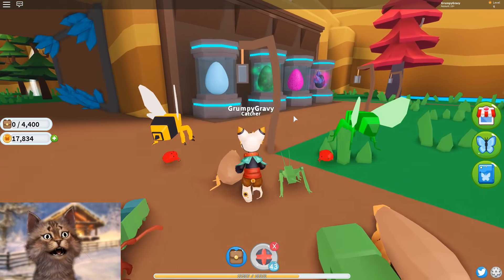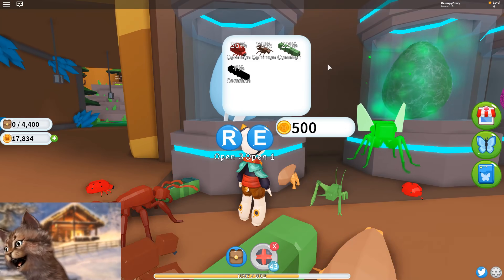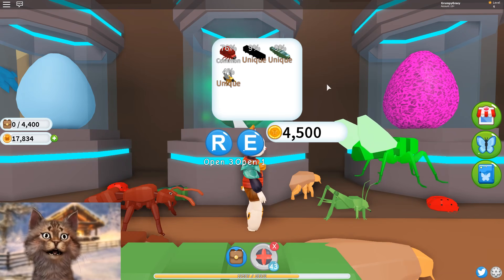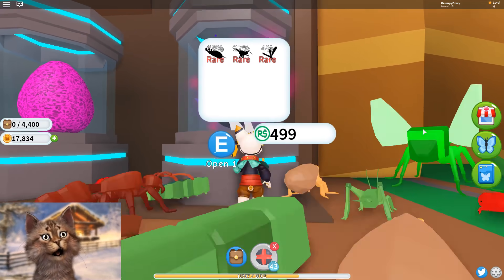We can buy some eggs. Let's see what we can buy. We're only missing one egg, which I guess is the caterpillar with the red head. We have almost all of these. 18k — but they're all Robux.